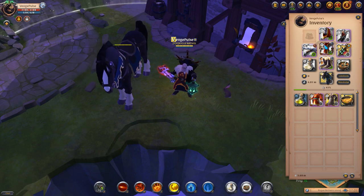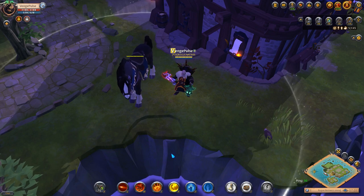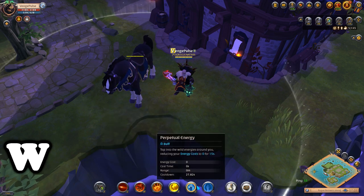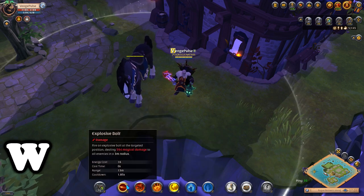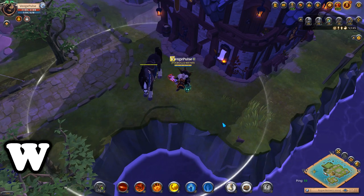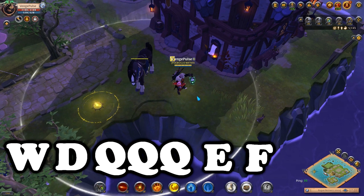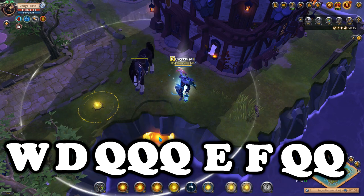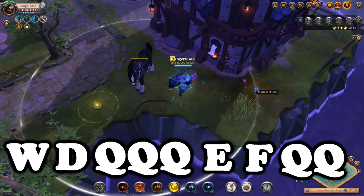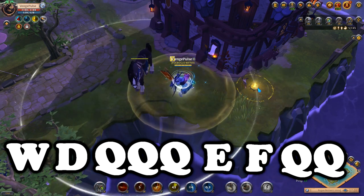Moving on to the Royal Jacket variation, this is the only one that has a different rotation. Before you actually engage in combat, you're going to want to use your W ability to get one consecutive spell built up. Then once you do that and the tank is about to stun, you use your D, then triple Q, your E, your F, your double Q, and at this point you can use your Royal Jacket and possibly a W — whatever filler abilities you have available — and keep repeating the double Q until your cape resets, like before.